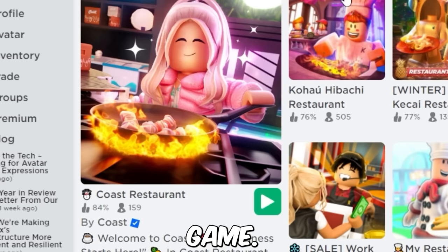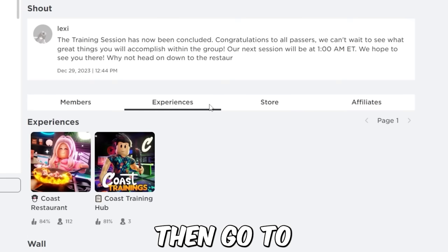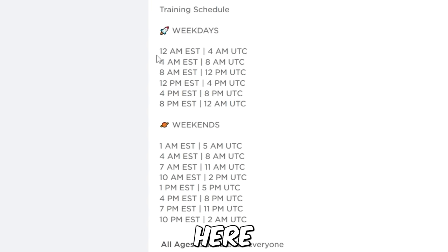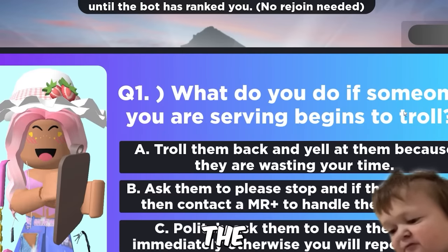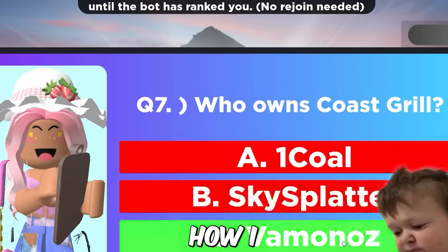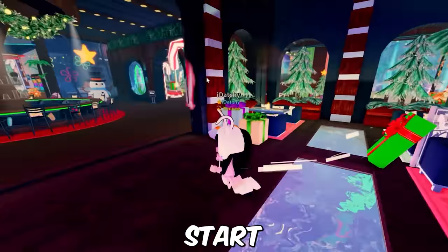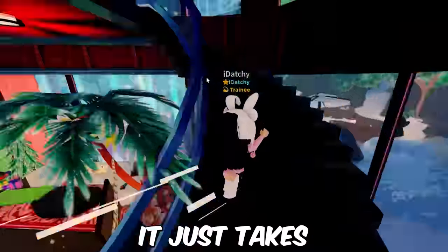You will see this game. Go to the group of it, then go to Experiences. You should be able to see where to apply. Here are the time zones on when to apply at the right time. Then you will have to do this quiz to get the trainee rank. Here's me spamming the answers — I don't know how I passed by just clicking, but whatever. Now you can start working and earn some free Robux by getting tips from other people. It just takes some time.